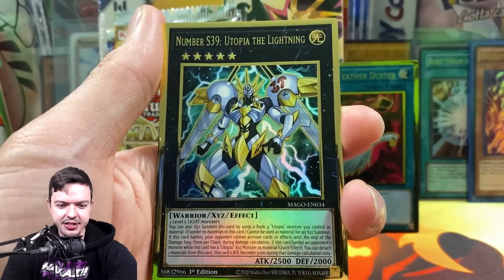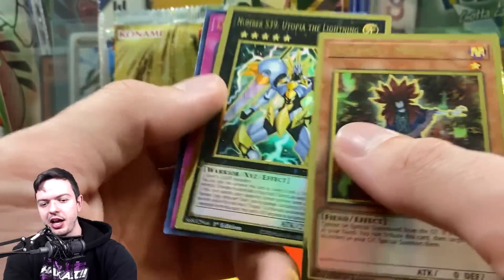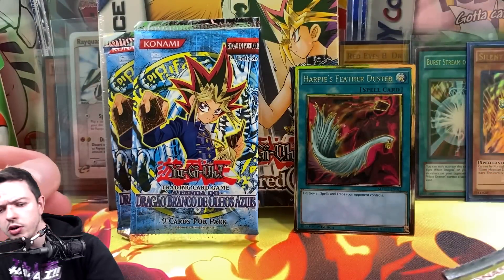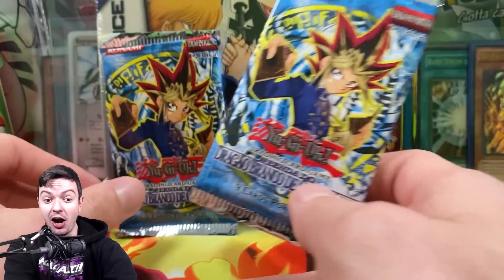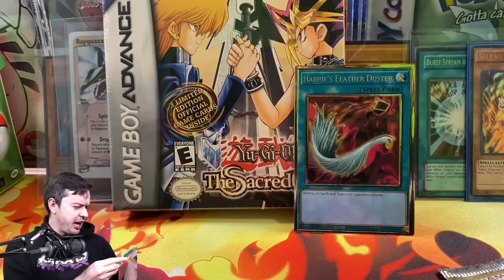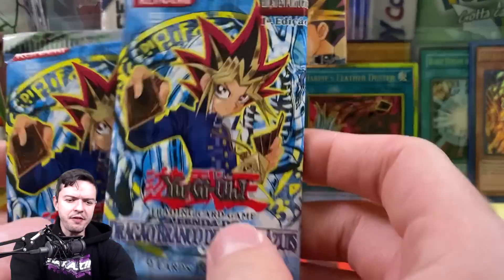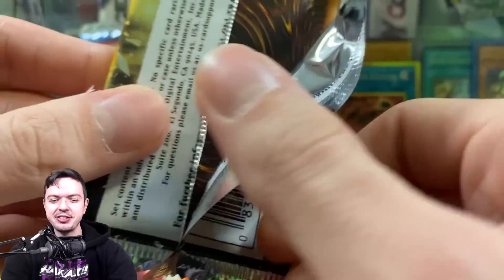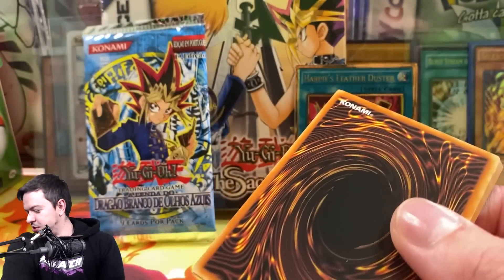Next pack — got another Maximum Gold behind it. I'm going to pull a Blue Eyes. It's going to happen and if it doesn't happen, it's because you didn't believe. Believe in your boy. I love Buster Blader — Destruction Sword Master — any form of Buster Blader is amongst my favorites. Wait, what's all the golds? We got Infernity Mirage, and behind it we got Number S39 Utopia of the Lightning. I like how sometimes it's randomized where the gold cards actually are in the pack — which is kind of wild to me. It keeps you in suspense.